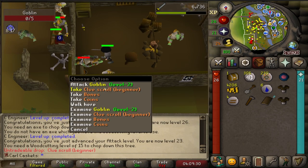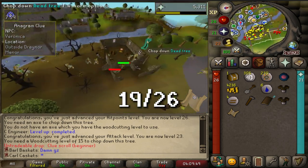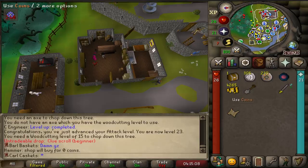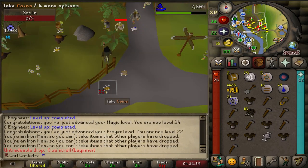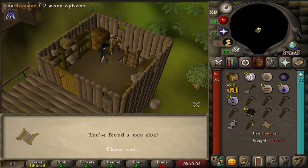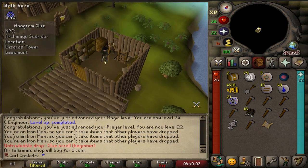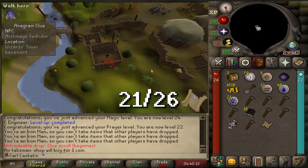Casket number 19. Veronica outside Drainer Manor - that's a new step, 19th step. Casket number 19 has been obtained. Beginner clue scroll number 20. That's a unique step. New clue scroll - Archmage Sedrador step. No way, that's actually so good. Another unique. That's 21 out of 26.